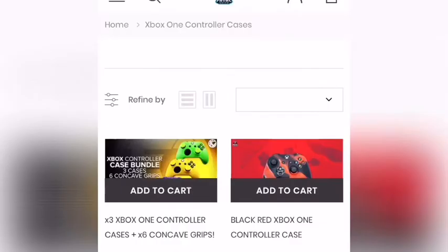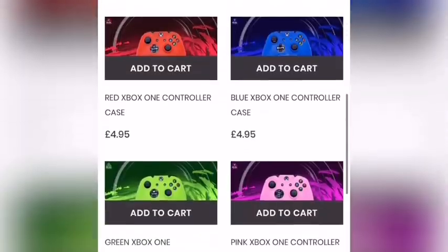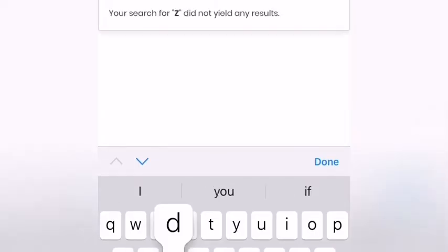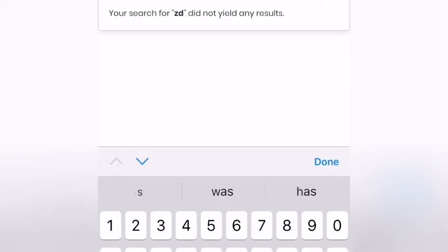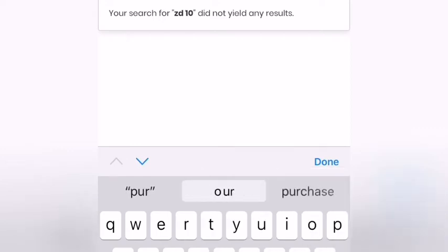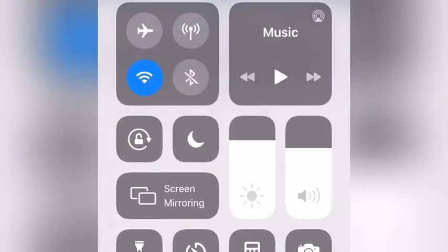These are just some other things — these are controller cases. They sell an entire controller for £8 when normally a controller is like £20. You can get an entire controller for £8, and if you use my code ZD at checkout, you can get yourself a 10% discount off any item. So why not go check it out? Maybe you're not thinking about buying anything, but it might be something that you like, and if you use my code ZD — 10% off.